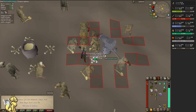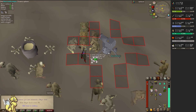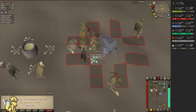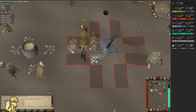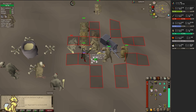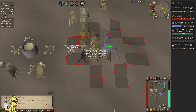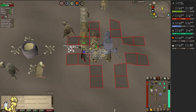Guys, we just got 85 Slayer! 85 Slayer! Yes, dude! The grind is over, man. Thank God, I can do Abyssal Demons and Sires. Let's go, dude! I also just hit 92 Hit Points.